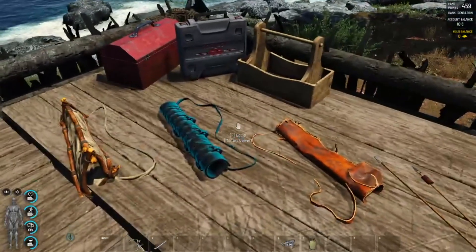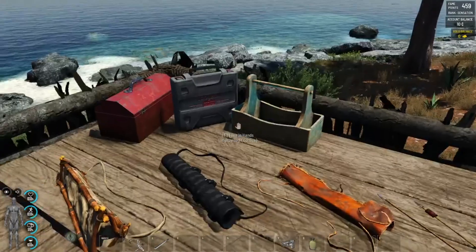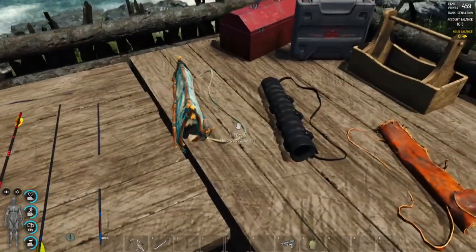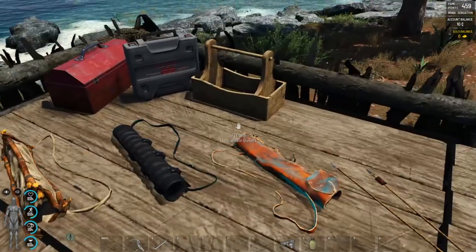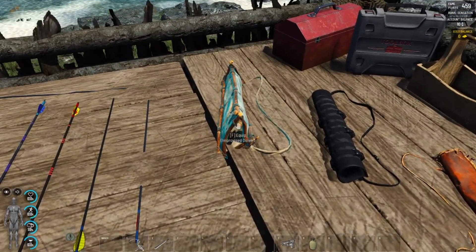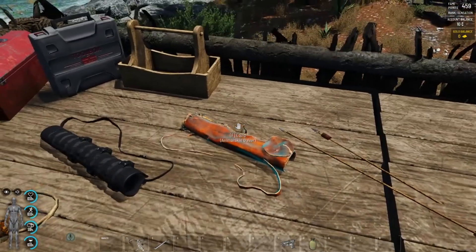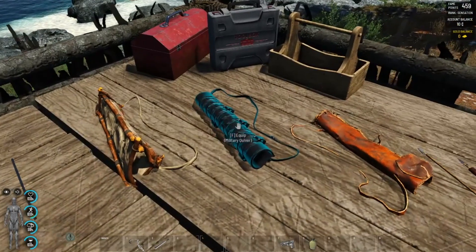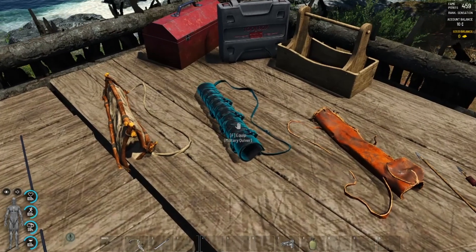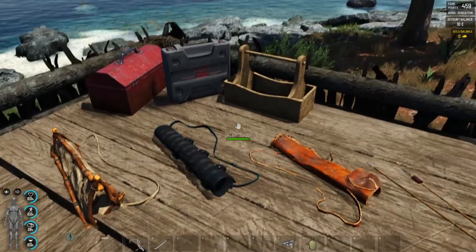Then you have quivers to store your arrows, though you can store them in any backpack too. It looks cool and gives you more room for other things. You have the improvised quiver and the animal skin quiver, which you can craft yourself. Then comes the military quiver — you cannot craft it, you have to loot it or buy it at the traders, and it comes in many different colors.